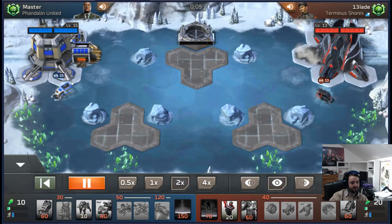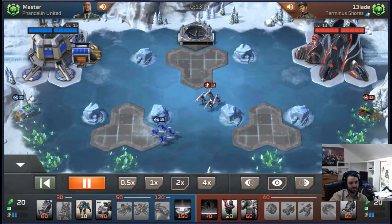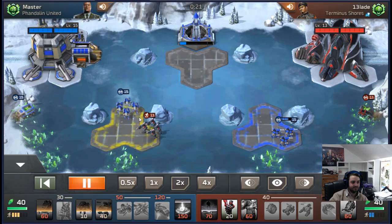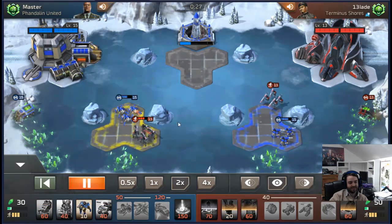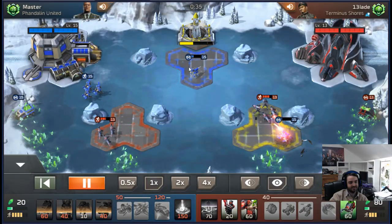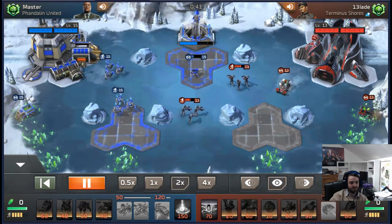I've played against this guy a few times and I know his deck is shocks and vehicles - that's why I open lasers, because I know he's going to open dogs every game. I get lasers out and save up. I was planning to make Marauders but changed my mind when I see him making a second dog squadron. He makes the shocks and I respond with a chem buggy.